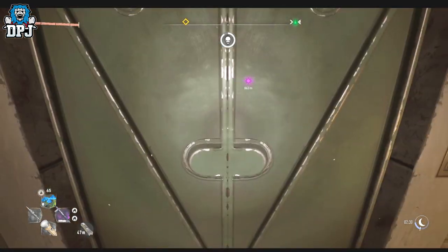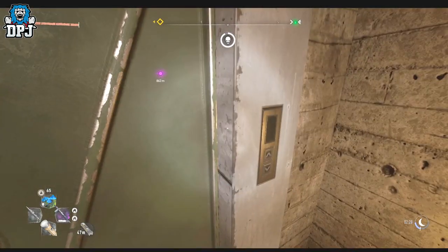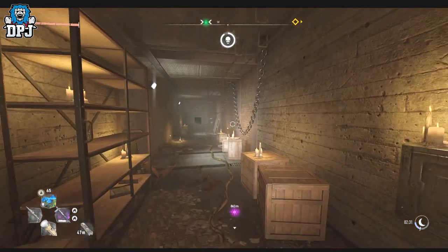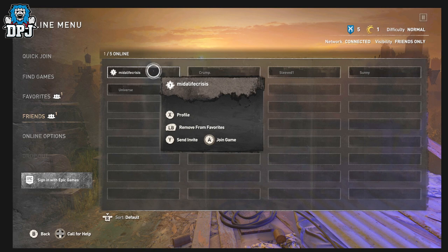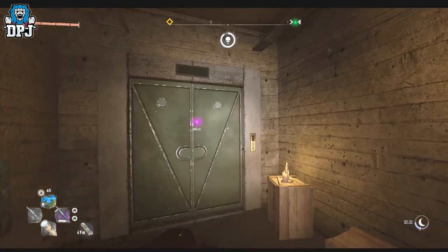This fixes the problem and it's quite simple guys. All you need to do is go up to the elevator and simply invite a friend into your game. What this will do is actually open up the elevator. How or why this works — absolutely no idea whatsoever — but you can see me doing this on screen now.